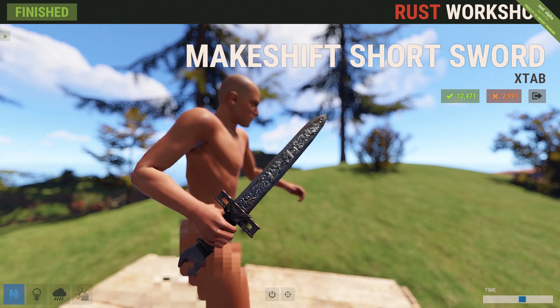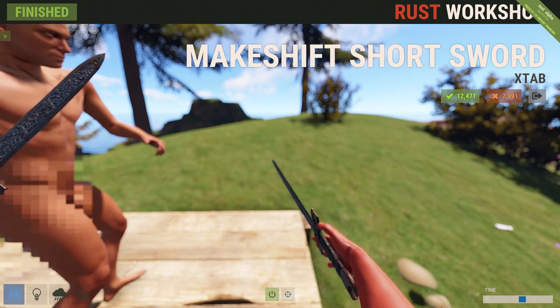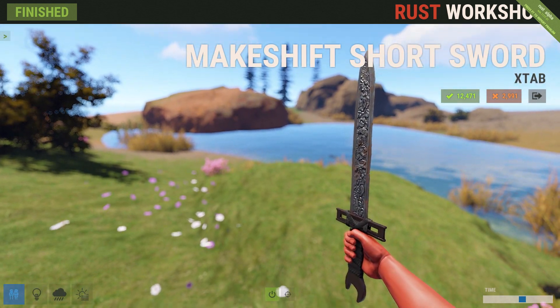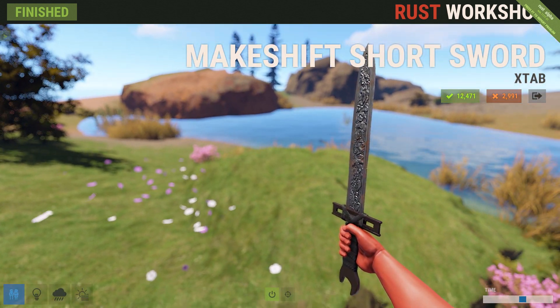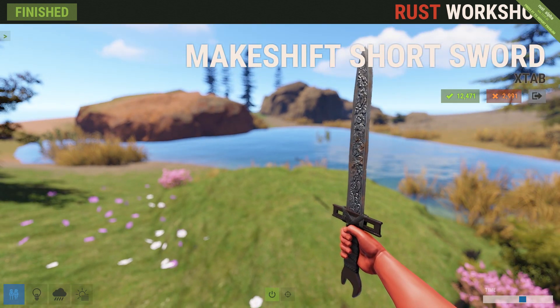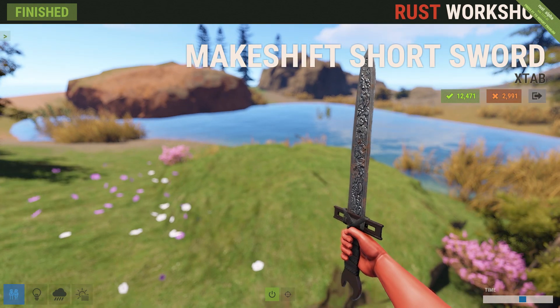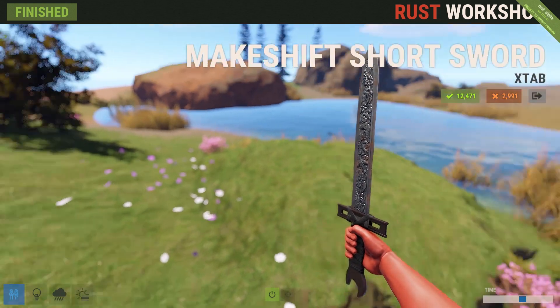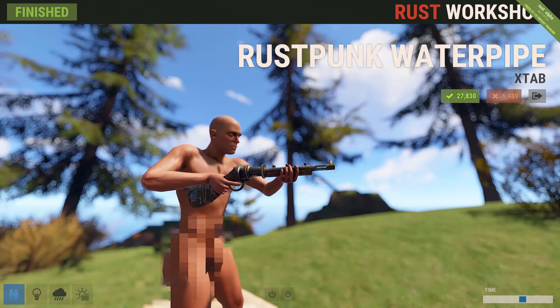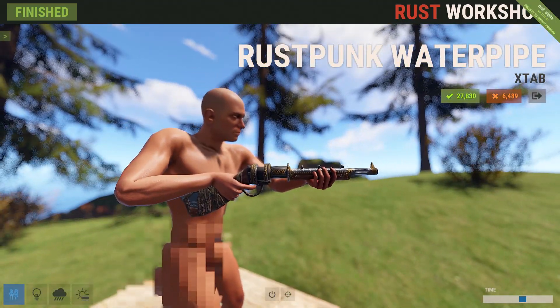Next up is the rose makeshift short sword from X Tab. It's a pretty neat looking sword. As X Tab is famous for, there's an extreme amount of detail — you can see a beautiful rose flower pattern on the blade, and it's plenty rusty and dinged up to fit into the game. So if you're looking for a decorative wrench sword to beat and slice folks apart, this one may be for you.